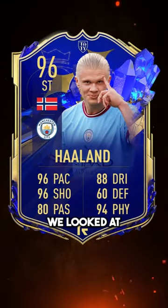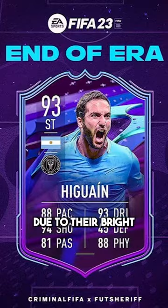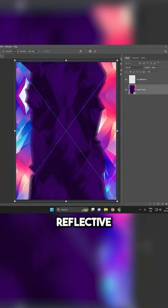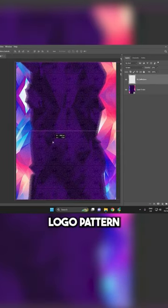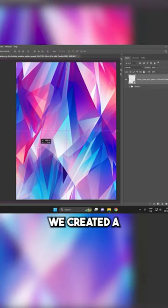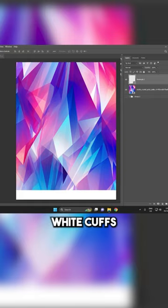For kit inspiration, we looked at FIFA Ultimate Team cards, specifically the flashback and end-of-era cards due to their bright, almost holographic look. We started with a geometric purple base and added a reflective EA Sports FC logo pattern across the kit. Then we added the sponsor, crest, and our logo. For the sleeves, we created a holographic pattern using reflective fabric and completed the kit with plain white cuffs.